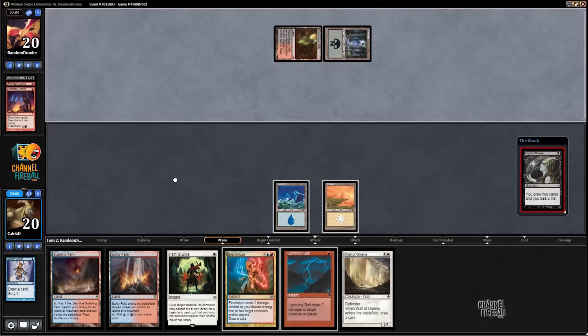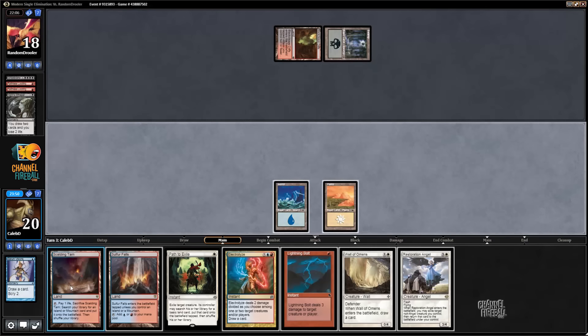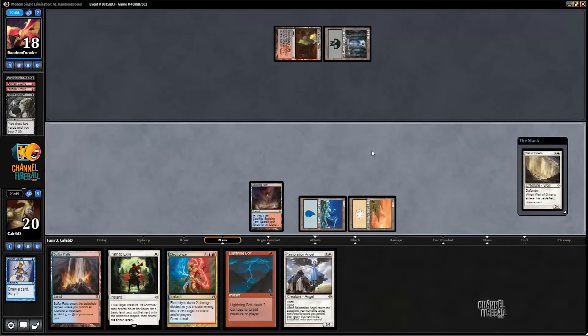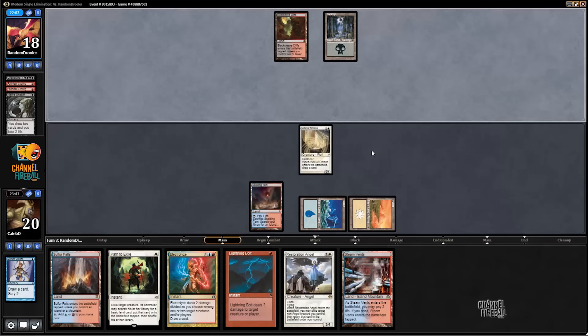Nice Knight's Whisper, that's what I like to see. Now we're holding up both Path to Exile and Lightning Bolt with the fetch, which is pretty key. If we don't end up pathing Grizzlebrand we definitely want to bolt his face, put him down to 15. That'll restrict him to only being able to draw seven cards off a potential Grizzlebrand, because otherwise we'd be able to electrolyze him out — it gets very touch-and-go for him.